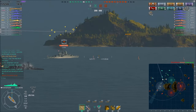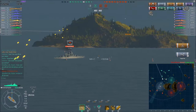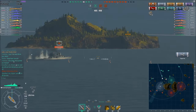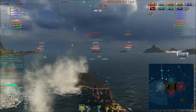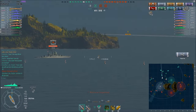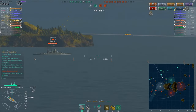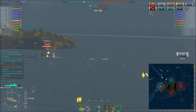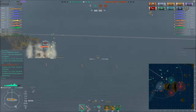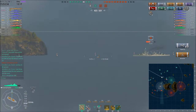Now I start to engage this New Mexico. I really need to maintain a thin profile towards enemies, because if I eat that entire salvo from that New Mexico I would pretty much be dead. It takes out one of my turrets, so I make repairs on it directly, because I don't really want to lose a turret. As you may know, if one turret is damaged and then gets hit again before it has self-repaired, you will permanently lose that turret.